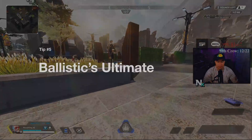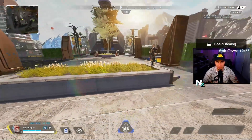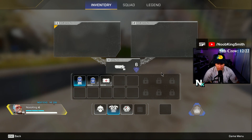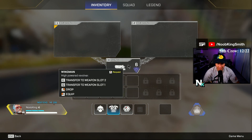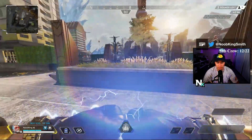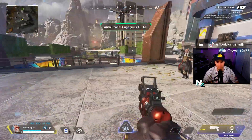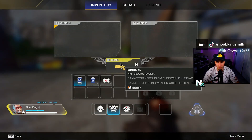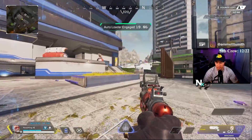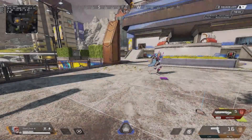Tip number five: let's say you land and you're fighting off drop really early and you don't have any ammo. What you want to do is make sure your weapon is in your sling before you pop the ultimate. Once you pop the ult, as you push you have infinite ammo — and for your team as well. You can see now I have a gold Wingman with infinite ammo.